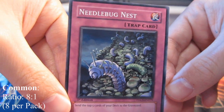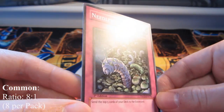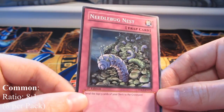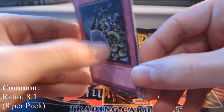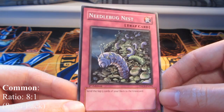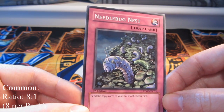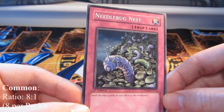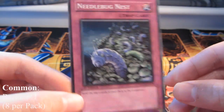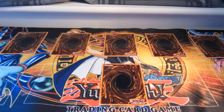Starting off with a common card — this is Needle Bug Nest from Duelist Genesis. Common cards are just basically plain, nothing very special about them, that's why they call them common. You usually get eight common cards per pack, or if you get a holographic and a rare, you'll get seven common cards, since packs usually contain nine cards.